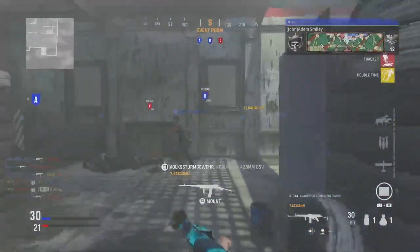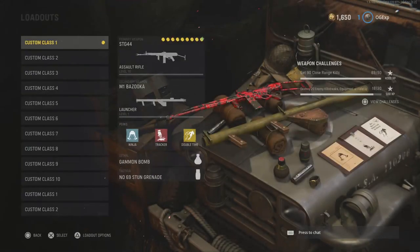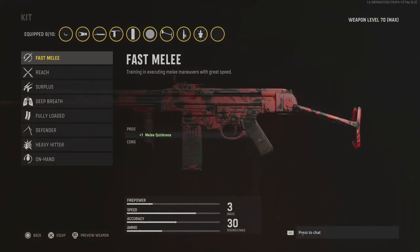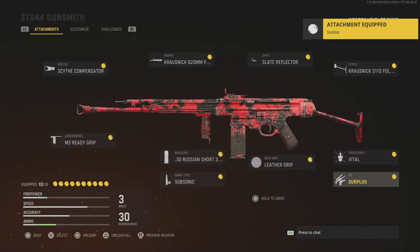It's one of the early attachments, which is kind of surprising, and it is the attachment called Surplus. As soon as you apply this, you get plus 20 XP on your rank, your operator, your weapon, your clan, and also your battle pass. That is a tip right there on how to maximize the amount of XP you get inside of the game.